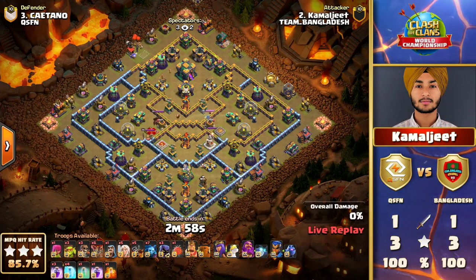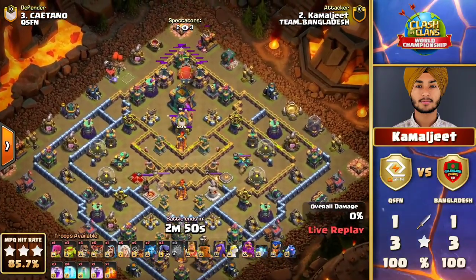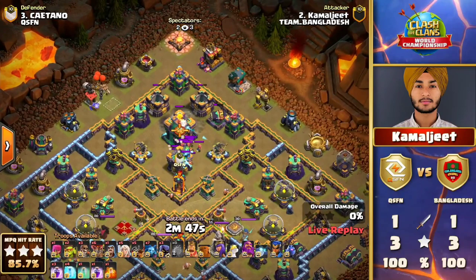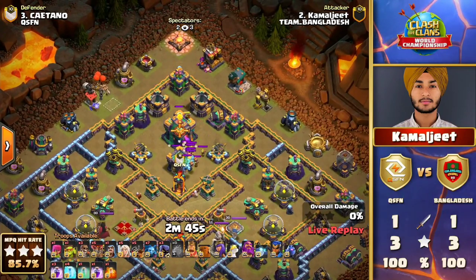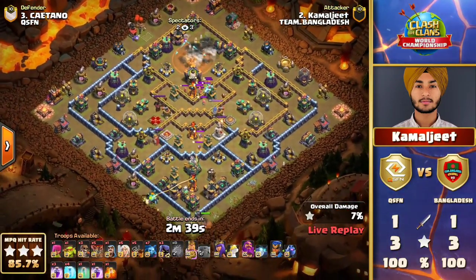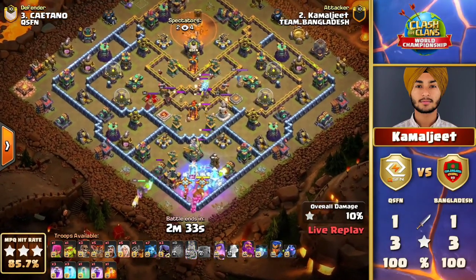Right now it's really interesting to see the meta of bases. The last qualifier we saw a lot of anti-3-star setups, but this time it's more Legend-oriented — diamond-shaped bases overall. The setup looks really Legend-concentrated. Let's see if this next one is going to work — it's going to be a Queen Charge Dragon Rider. He just barely missed all of those traps with this blimp around the Town Hall.